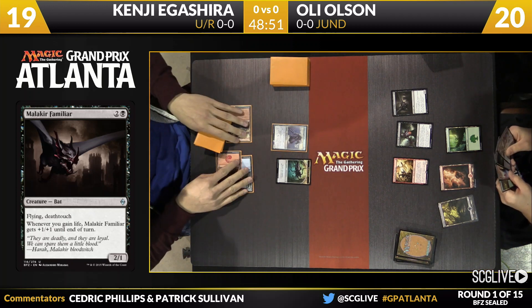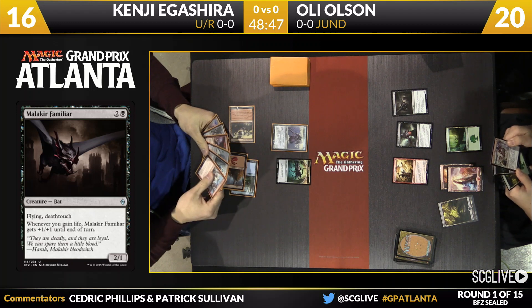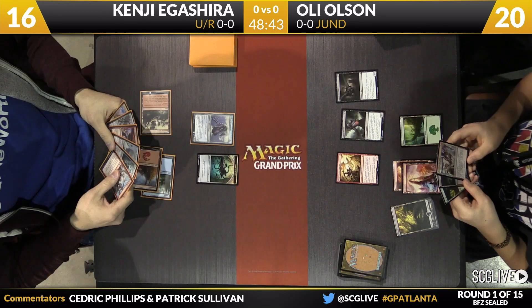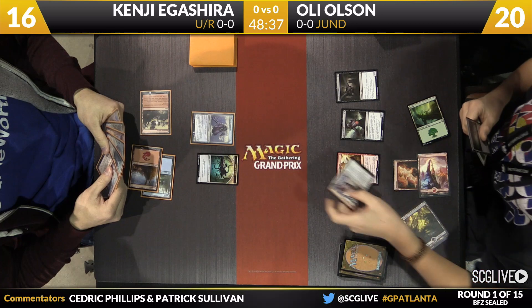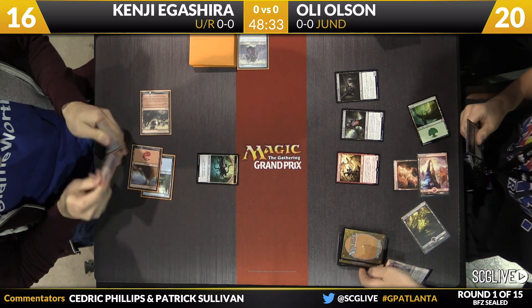There's the Eldrazi Skyspawner. Now, we talked to Brad, we talked to Tom, we talked to BDD, we talked to all these guys — even people on the floor this weekend. They can't stop talking about this card. Arguably one of the best commons, possibly the best common in blue, though Clutch of the Occurrence probably has it covered, but an important sealed staple.